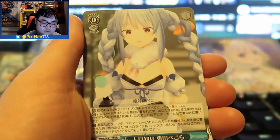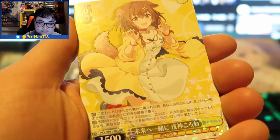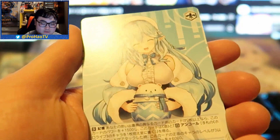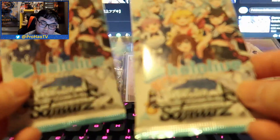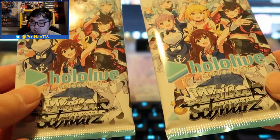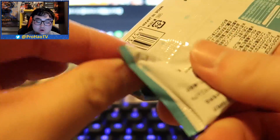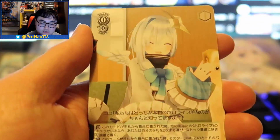Here we go, two packs left — come on, come in clutch! Korone in the middle of the pack. Every time there's a holographic card in the middle I panic, my heart stops while I check if it's a good card or not. Then Choco, Coco, Mel looking at Hanabi. Two packs left, not looking too good. I'll start with the right side and finish with the left. Please, I just want one signed card — is that really too much to ask? We got Suisei, Watame, Polka, Kanata.